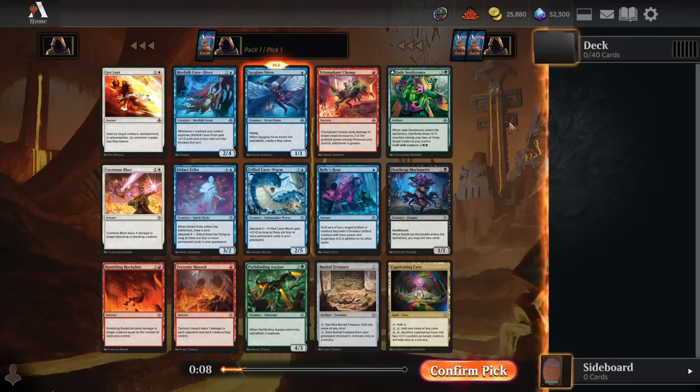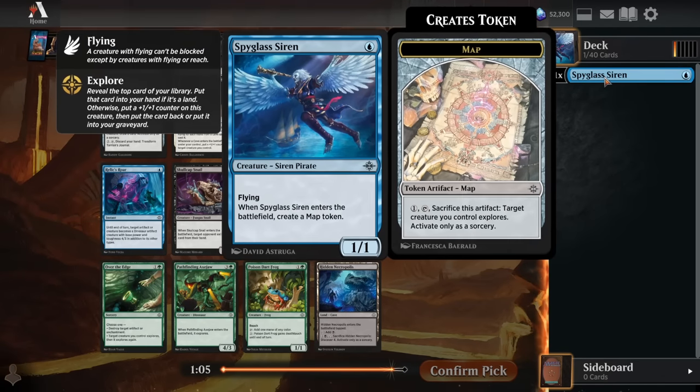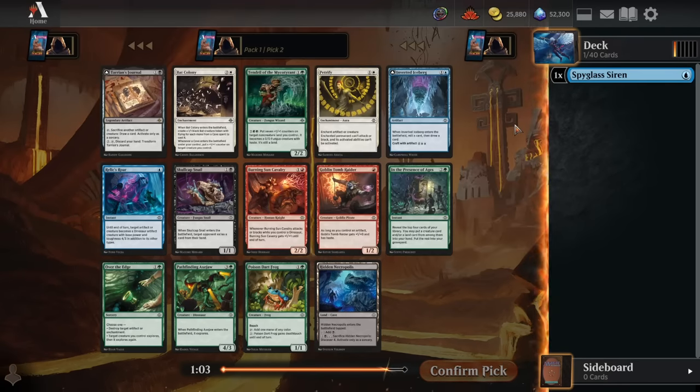Anything to keep an eye on in terms of what might wheel? Not really. I think there's a small enough amount of playables that Axe Draw, Chomp, and Get Lost are going to be gone, and then there's not going to be much left in the pack. So just start with the Spyglass Siren and be pretty happy with it.